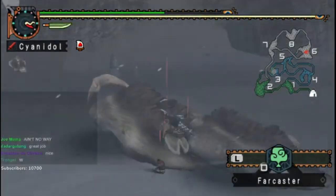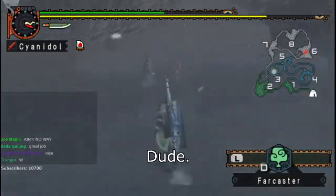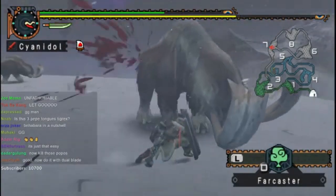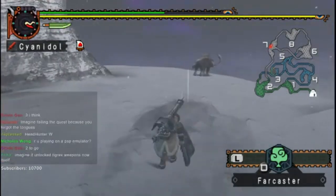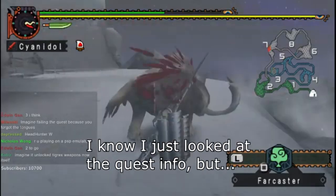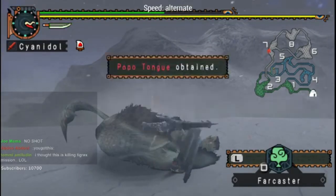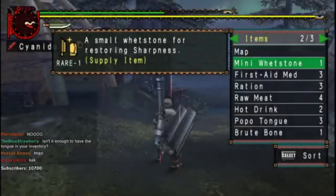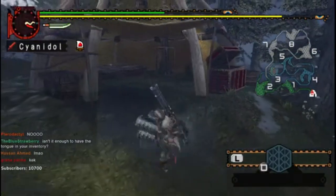Please — no — yes! How many tongues is it? Three, right? Oh my god, I don't know if I have time. Please give me two. Imagine failing the quest because you forgot the tongue. Oh, one Popo tongue — okay. Use the item. Deliver. Okay, we're good!